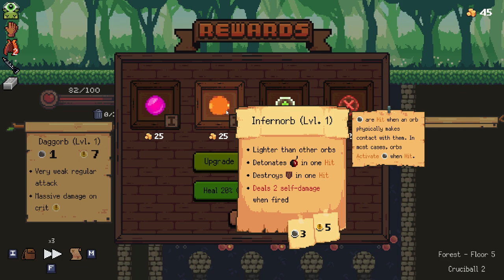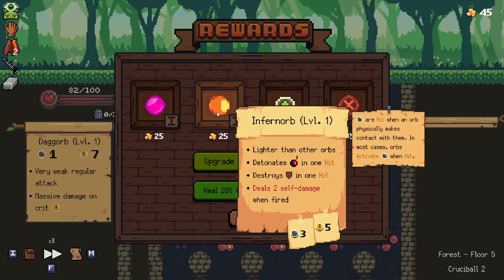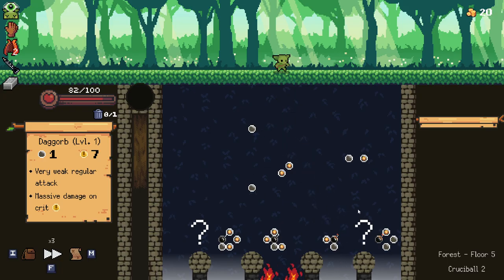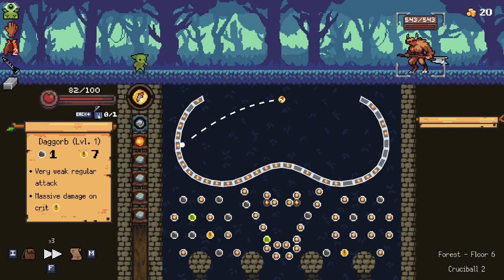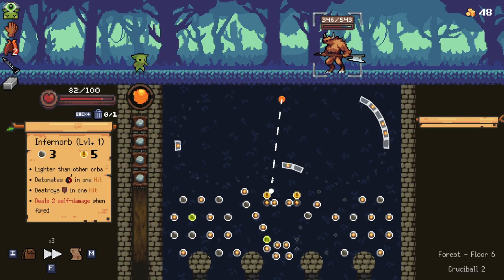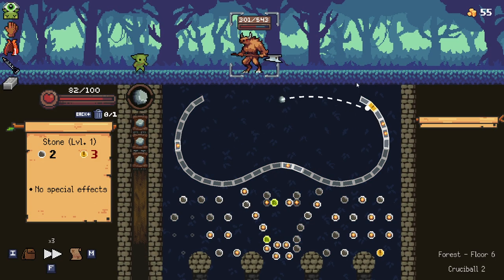Now we do have an Infern Orb here, which is good and that's self-damage. This could be interesting - so there's 50% reduction, that's two damage lowered to one, and reduce the amount lost by one. Does that make this free to fire? That would be very interesting. Because that could mean the Infern Orbs are a lot better than they otherwise would be. Let's fight. It deals zero damage to us! Okay, that makes that orb a lot, lot better than it otherwise would be.